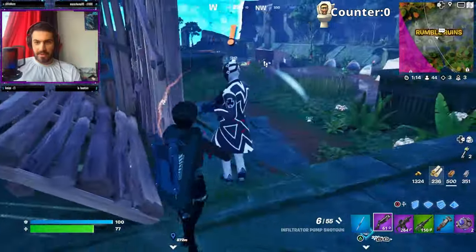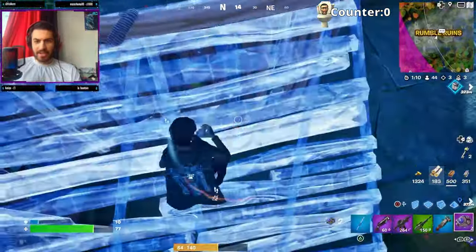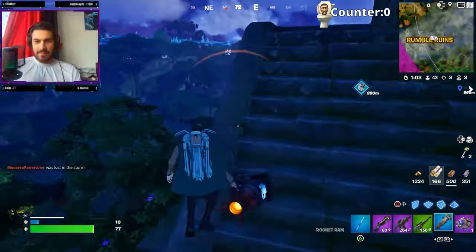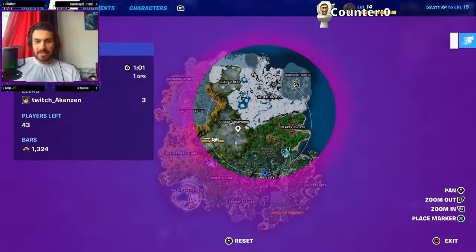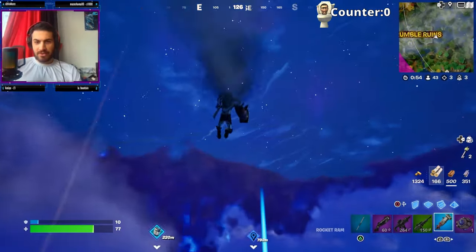There he is — hiding behind there! Oh wait, it's an NPC! I don't have time to deal with you — get out of my way! These NPCs, I always think they're real enemies. They're getting more and more realistic — they're gonna take over the world! Okay, Mega City, you better have something good for us.